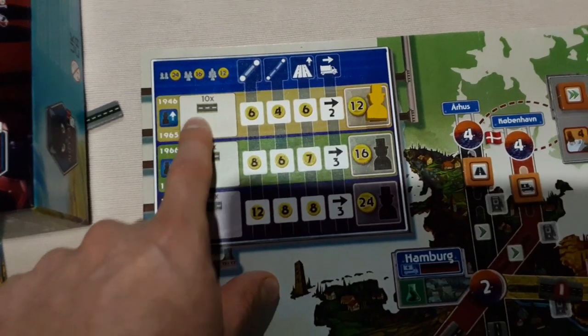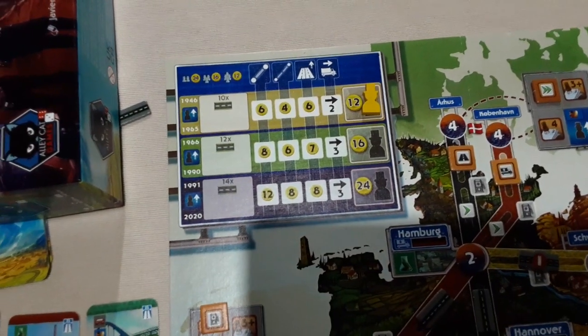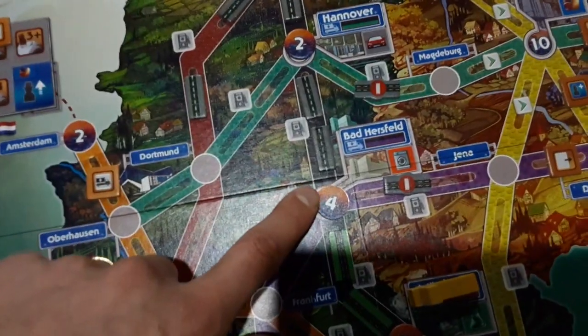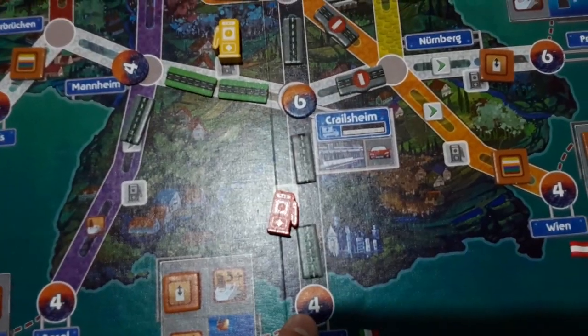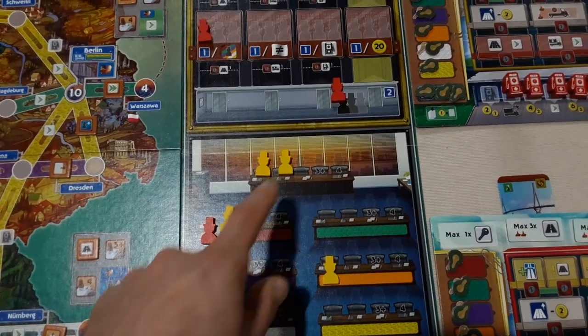Once someone triggers the end of an era — because ten roads have been placed — whoever triggered the last one gets a free promotion, moving one employee up the administration trail. Then you score money: you look at each Autobahn colour's connected cities, add up their values including neighbouring ones if adjacent, and that money is split depending on who has workers there. If it's just yellow, they get all the money; if it's yellow and red, it's split in half rounded down.